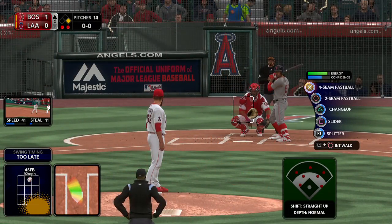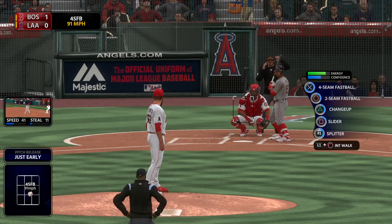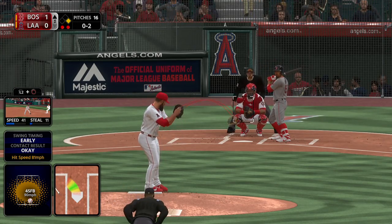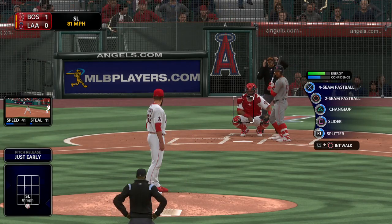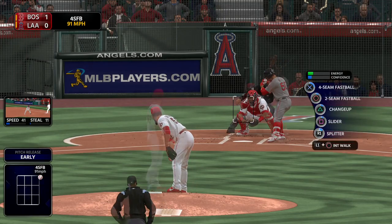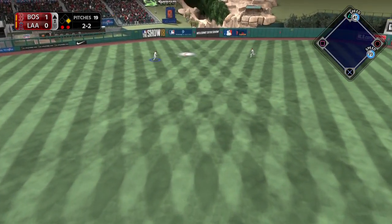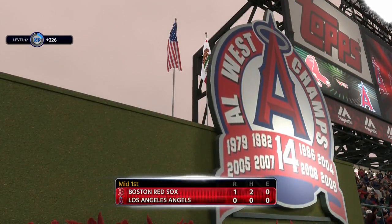Here's Mookie Betts. Past battles with Matt Shoemaker, he's 1 for 5. Strike 1. Hats off to the pitcher right there — you've got a great hitter at the plate, it's early in the count, he wanted to get ahead. Nice challenge pitch right there. The slider stayed low for a ball. A fastball that just misses inside. Lifted in the air out towards left center. Trout giving chase — he tracks it down, and that will end the inning.